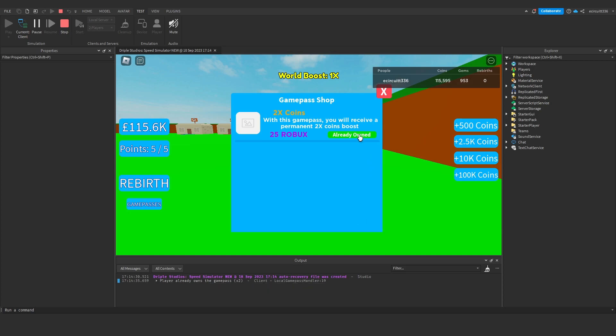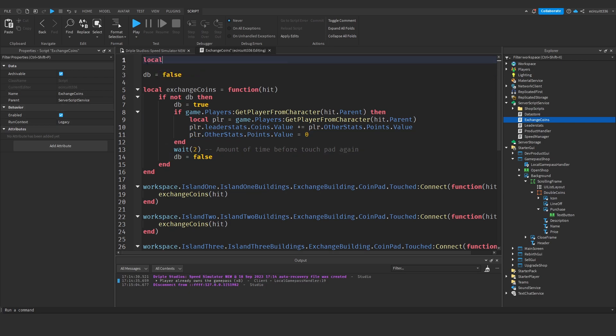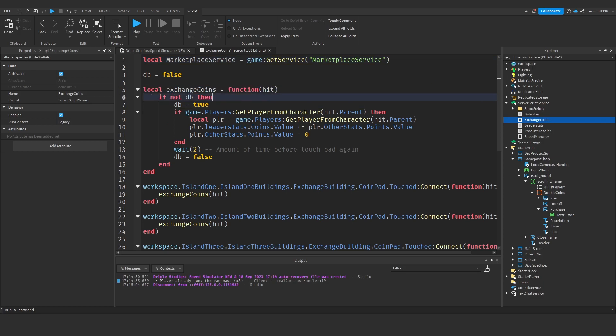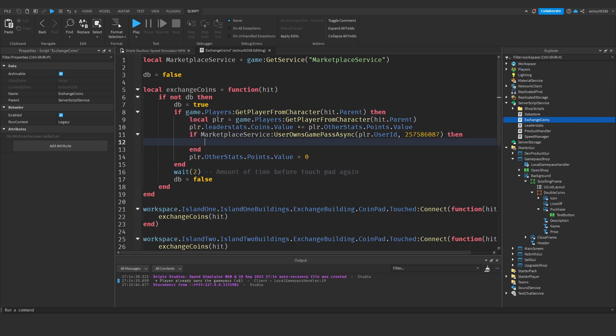If we hit Test and Play and click the button, it already says 'already owns the game pass' because we created it so we own it. Now to apply the boost, under our exchange coins script we add local MarketplaceService = game:GetService('MarketplaceService') at the top. Inside the exchange function where we add points, we add: if MarketplaceService:UserOwnsGamePassAsync(player.UserId, coinGamePassId) then add the points a second time. Adding points once, then again if they own the pass, effectively doubles the coins.